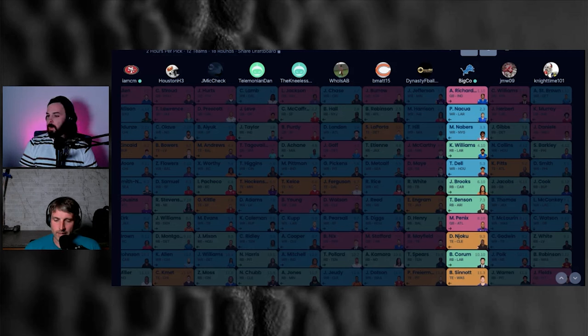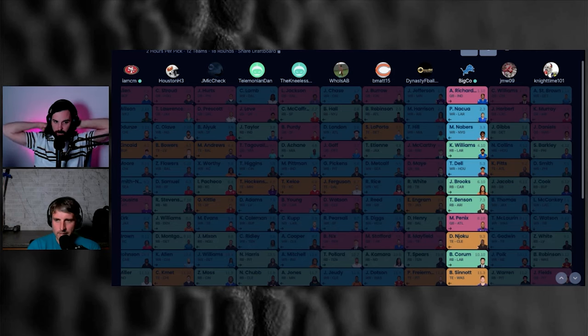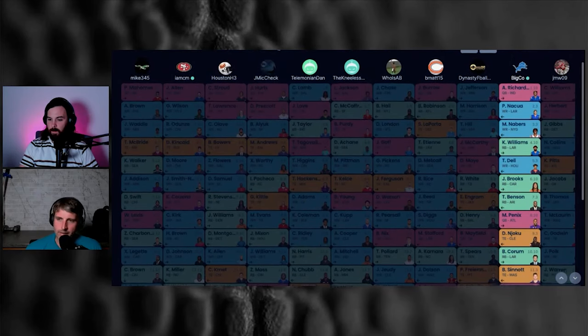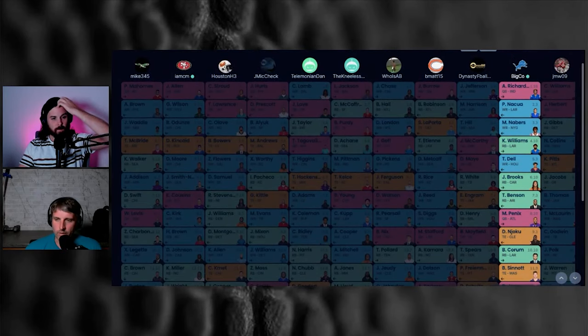I enjoy the trading aspect of dynasty fantasy football — that's one of my favorite parts. Obviously we need to put together a lineup to win, but going through this there are definitely some not fantastic picks here. It's a mock with a timer. I'm not saying these are all perfect picks, not by any stretch. It's more about the thought process, the idea — not necessarily the specific players every time. Round six and seven with Jonathan Brooks and Trey Benson — it was the theology of the team build-out.